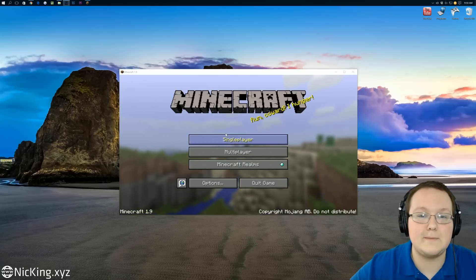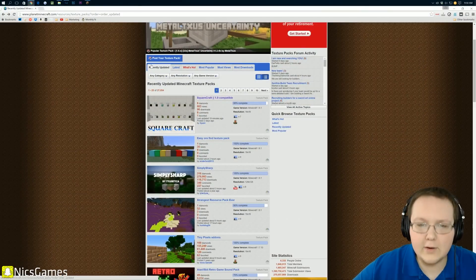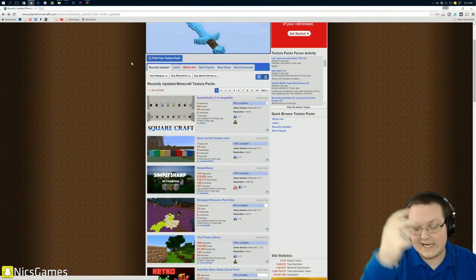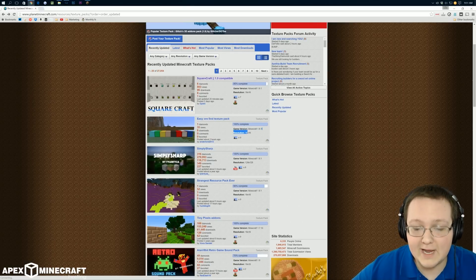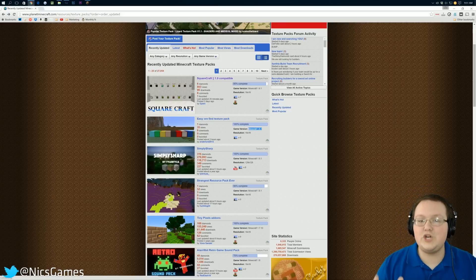Let's go ahead and install some resource packs. To do that you just need to download one first, so go to this website right here, or any other website where you can download texture packs — this is the one that's the second link down below. Once you're here, you want to look for something that says game version Minecraft 1.9. But Nick, none of them say that — what do I do?